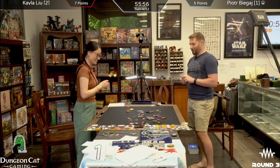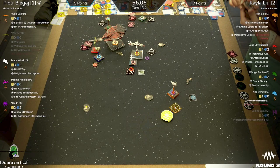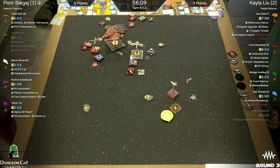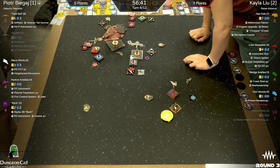Padmé is down to hull points now. Han is down into the hole with seven health remaining — still a lot to chew through. Luke's got to do a talon roll somewhere and get back into this fight. We've got one more game after this — the final game to determine who wins the Dungeon Cat Gaming store championship and a coveted world's invite.